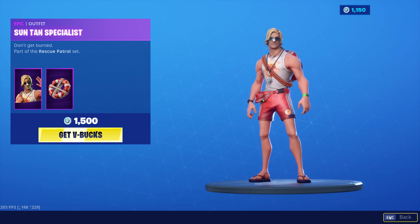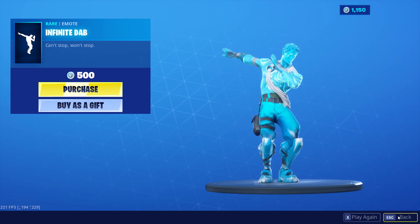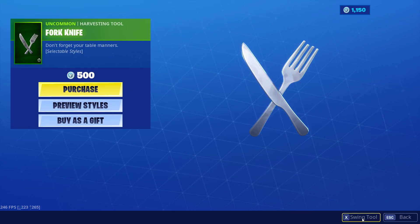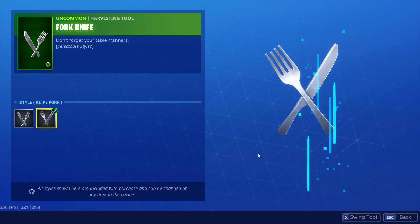Suntan Specialist is back. Infinite Dab. Scorpion is back. The Fork Knife Harvesting Tool is back with two different styles, where they just swap places — pretty cool.